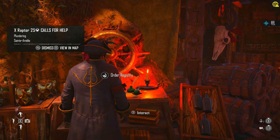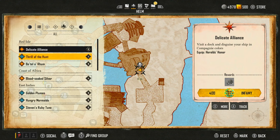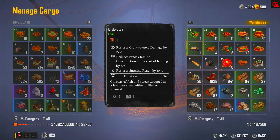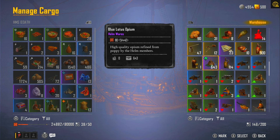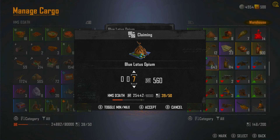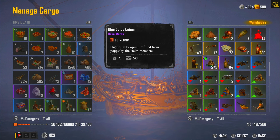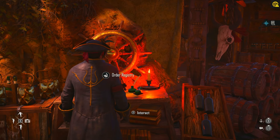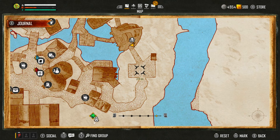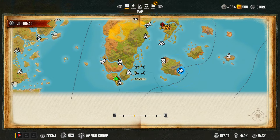When you accept an order, you want to put in your ship just enough cargo for that order. I'll hold B to manage cargo and get myself 62 Blue Lotus Opiums — I'll do 70 just so we're covered. Once I've done that, I go over to my journal to make sure I've accepted it and it has flagged correctly.